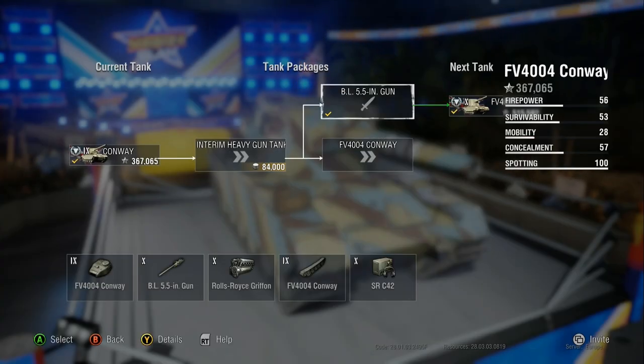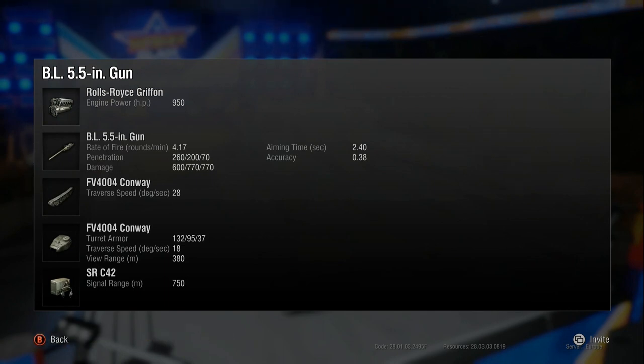If you want to use this tank effectively, the 120mm is probably the best gun. But for me I prefer the 5.5 inch, purely because it hits hard - that's me all over. So if you like TDs that hit hard rather than firing fast and having to peek more often to do damage, then this is the gun for you. 260 standard pen - not brilliant but good.